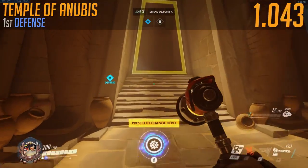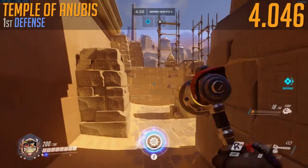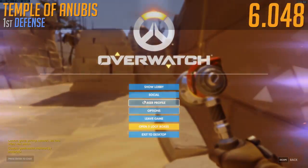Temple of Anubis — honestly, this is just a terrible map. So you're going to want to start Torb hopping, then open up the menu and just leave the game.